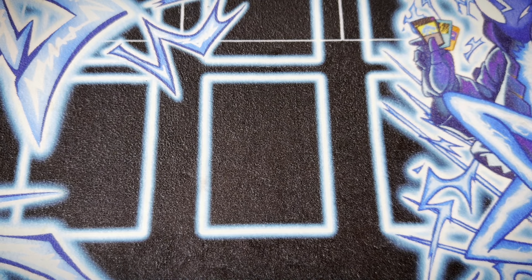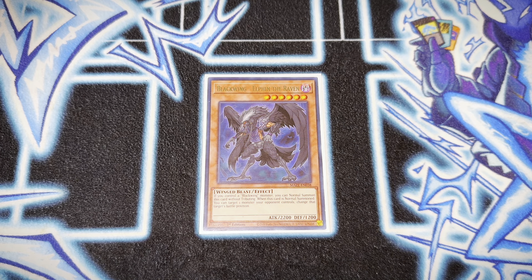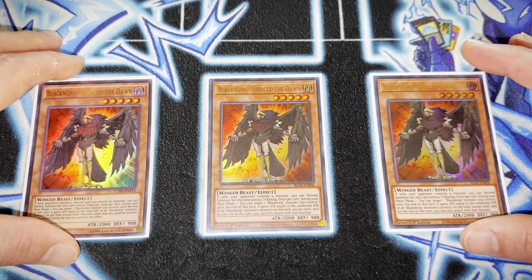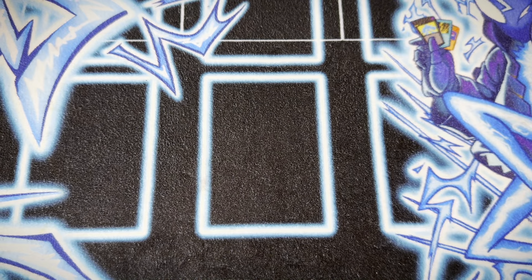Next we have one of the Blackwing cards. I do play a single copy of Raven. My buddy Justin actually told me a while ago that I should play this card. Some people argue it's not necessary — I tested it out and it does come up sometimes. Next we have a triple copy of Sirocco. It is argued that if you're playing Raven you should just play two Sirocco, but adjust it how you like.